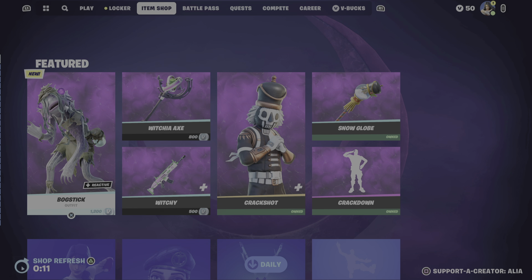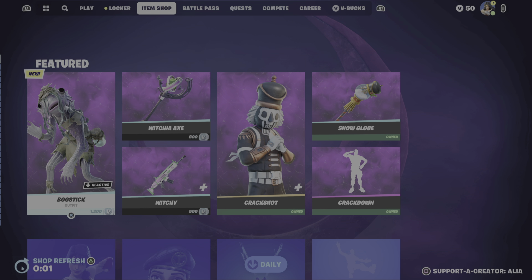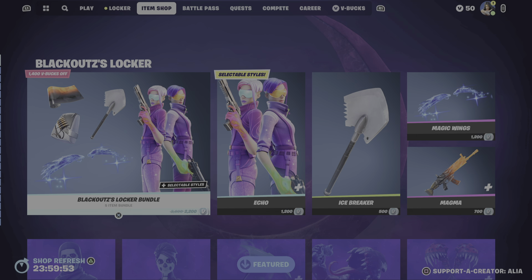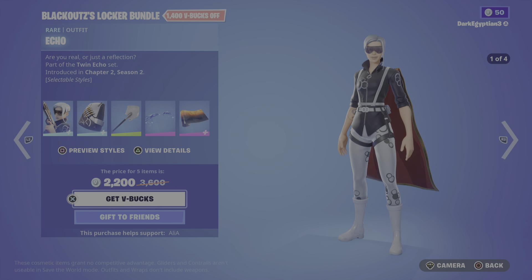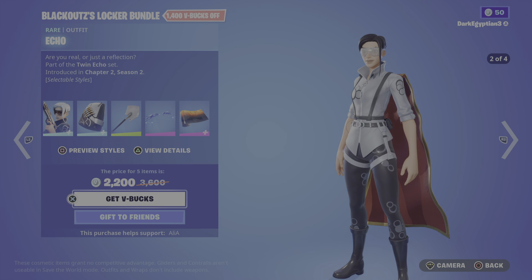I didn't really do a 'is it worth it' video on it because it's just mainly a skin and a bat bling. I usually do a skin showcase if it has a harvesting tool. So what are we getting tonight? Let's go! Starting us off we have a locker bundle — we have the Blackout's locker bundle. Jumping straight in, we have their chosen skin which is the Echo skin: 'Are you real or just a reflection?' Part of the Twin Echo set, first introduced in Chapter 2 Season 2.